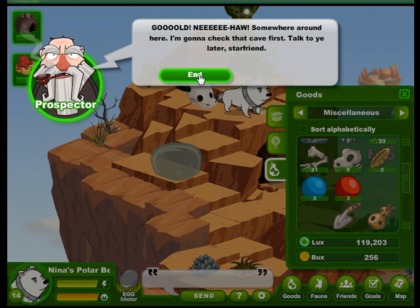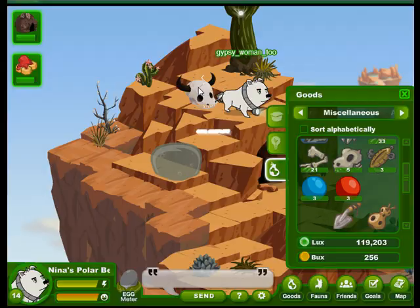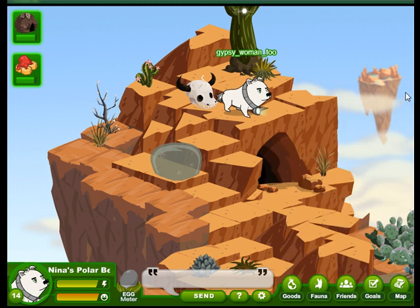Somewhere around here I'm going to check that cave first. Talk to you later, star friend. I have no idea why he keeps calling us star friend. So we did that. Now let's run back to the goal station and see what that next goal is.